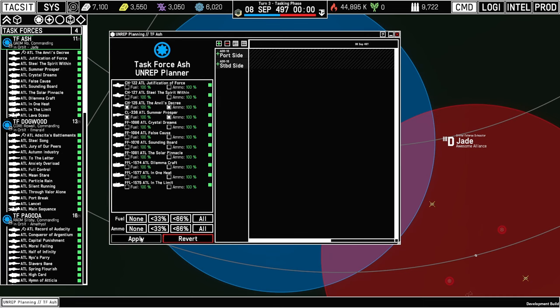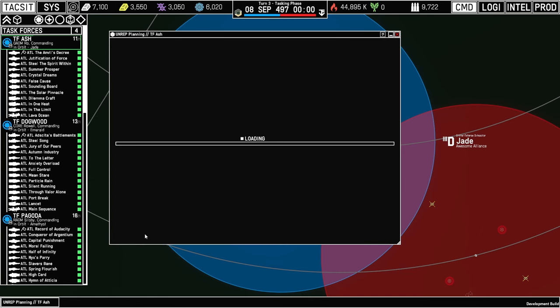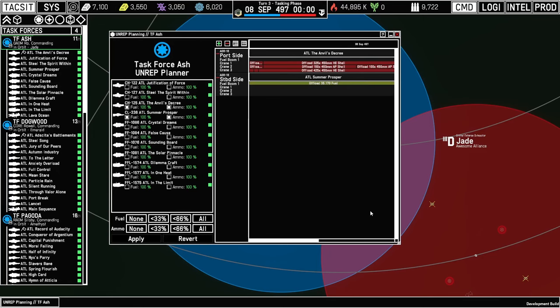Normally you're not going to need to replenish fuel for ships because they all draw from the Euler anyway. This feature exists so you can top off ships before, say, detaching a task group to go do something else. I'll choose ammo and fuel replenishment for two ships and apply, and they'll show up on the schedule. I can then edit their ammo and fuel requisition the same way I would in port. There are also quick options in the bottom left: rearm none, rearm anything with less than 33%, less than 66%, or rearm all — and same for fueling.